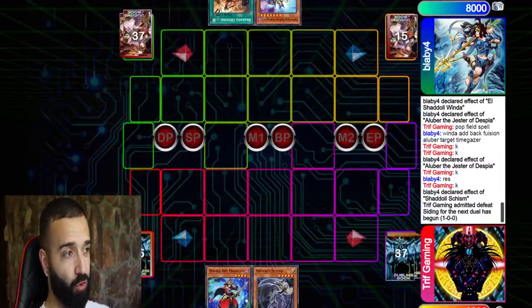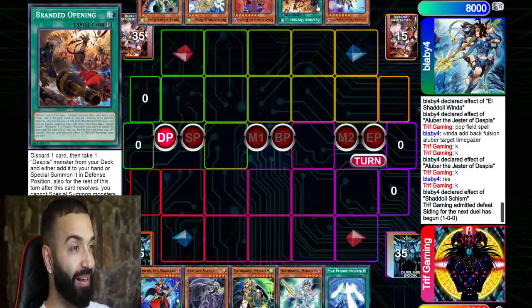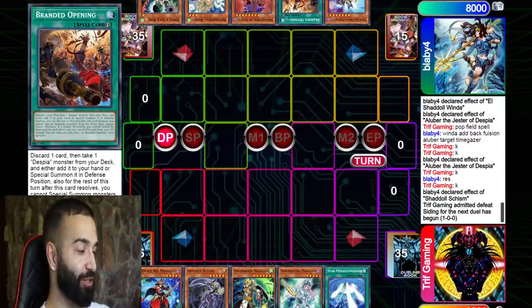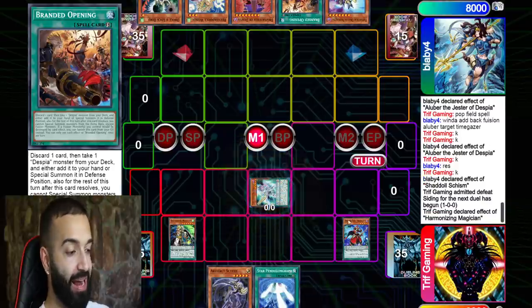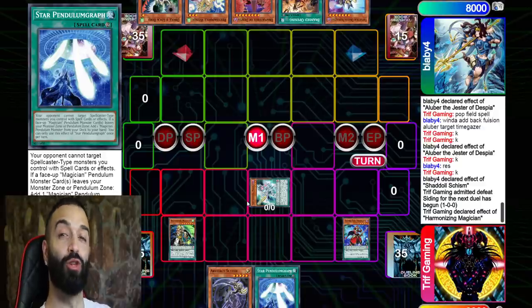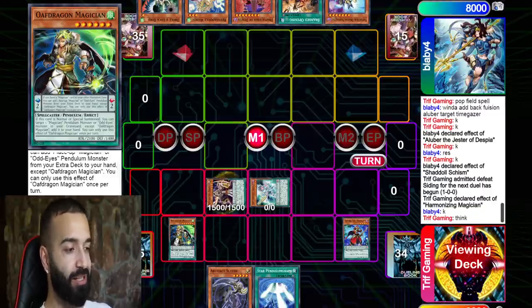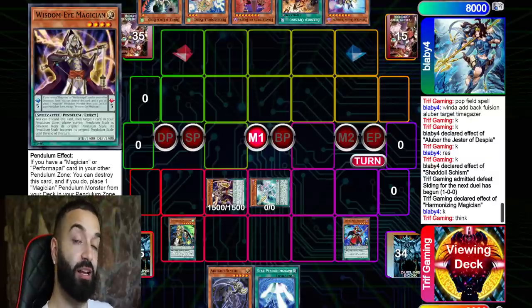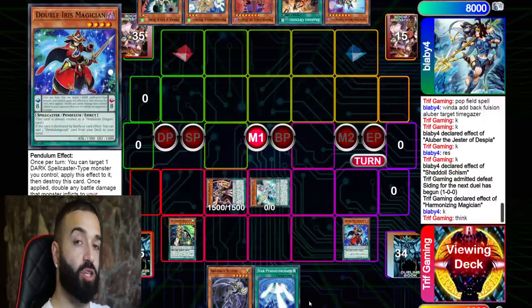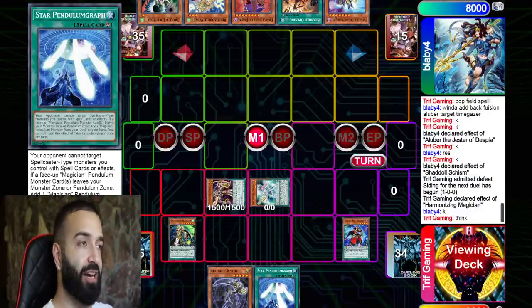Despias are pretty cool, man. My opponent's hand is Droll and Lockbird, Winda, Phantasm — not looking good. My hand is also bad here, but it's gonna do the job. I'm going to showcase just how good this deck is. Special summon Harmonizing and bring out a Rank 4. I need Tornado Dragon to scale Star Pendulum Graph, Tina Dragon pop double Iris, add Wisdom-Eye for follow-up, trigger Star Pendulum Graph, add Harmonizing, set my Scythe.